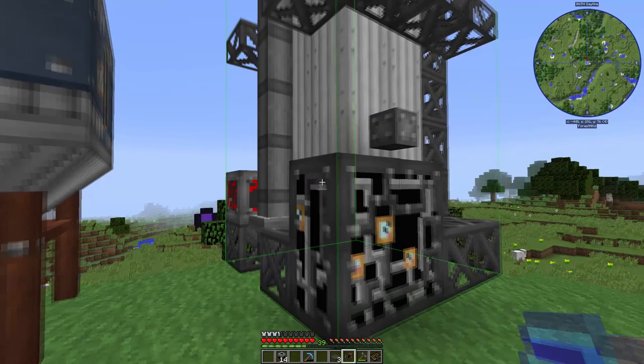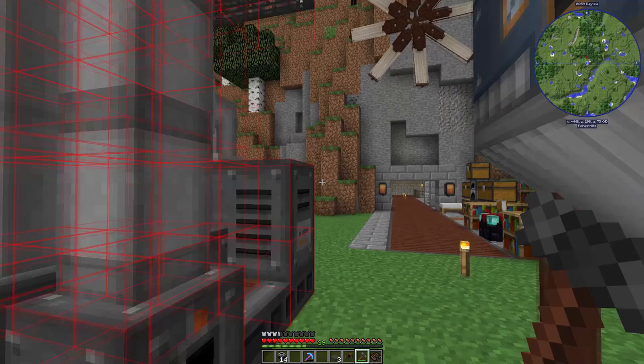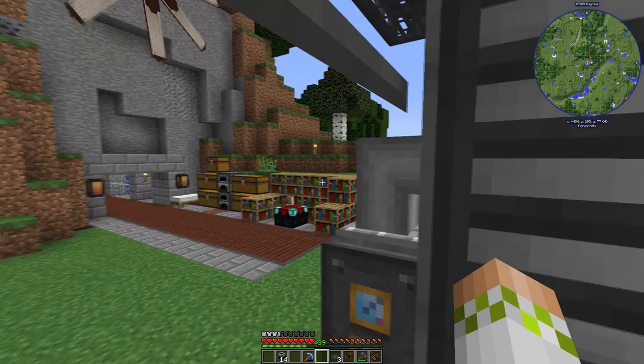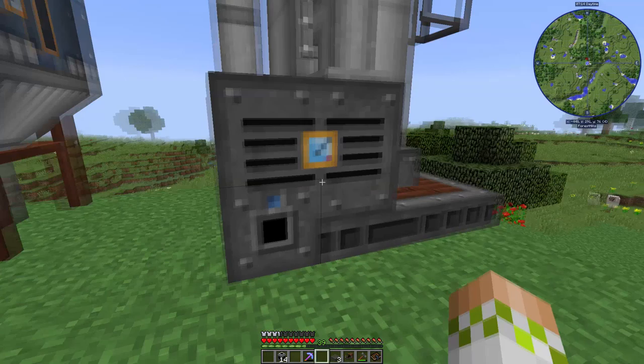Then we right-click over on the redstone engineering block to build it. There we go — it does form. It looks super cool, and we're able to climb up this bad boy right here. That is awesome. An absolutely phenomenal multi-block structure. I am very happy with how that looks.